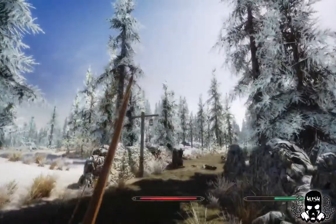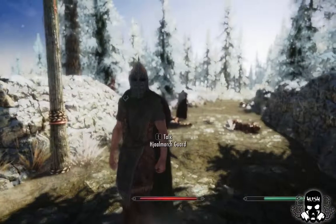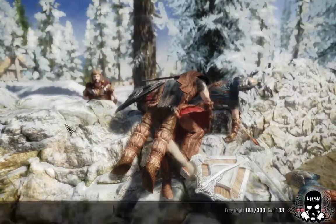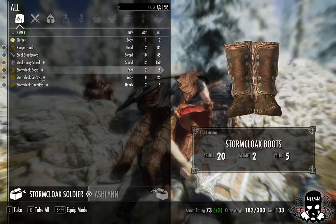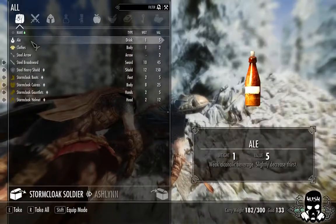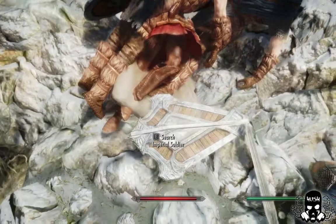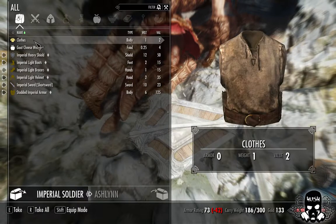That's Stormcloaks and an Imperial. Let's finish them off quick. Good God! Huge pile of bodies. Oh well, since nobody else seems to be that interested... might as well have a rifle through. Black Wolfskin Cloak.